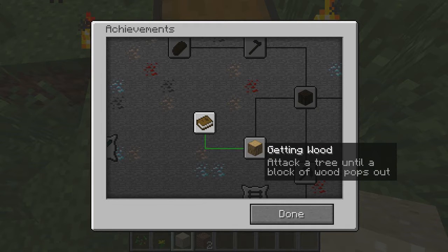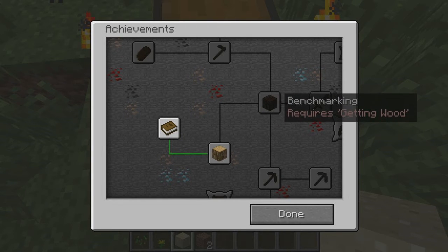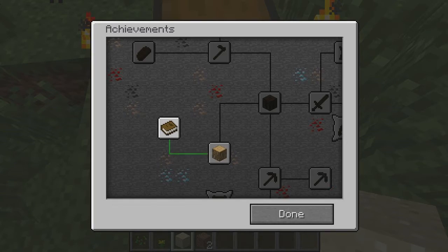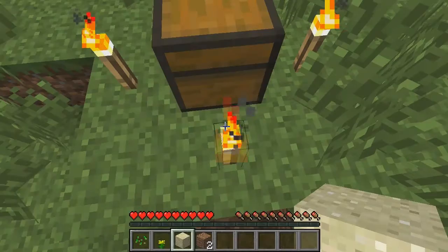We need to attack a tree until a block of wood pops out in order to get that. And then there's these other ones — it tells you it requires that you get the next item before that. And there is no way to scroll that out. However, you can go into your options screen here.